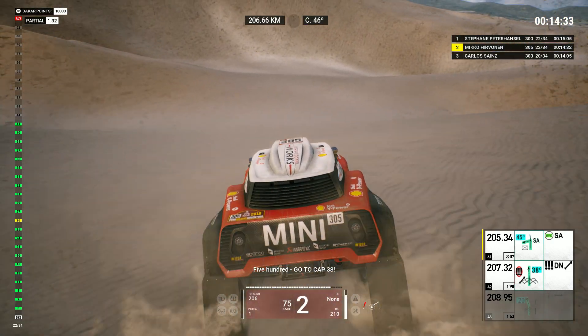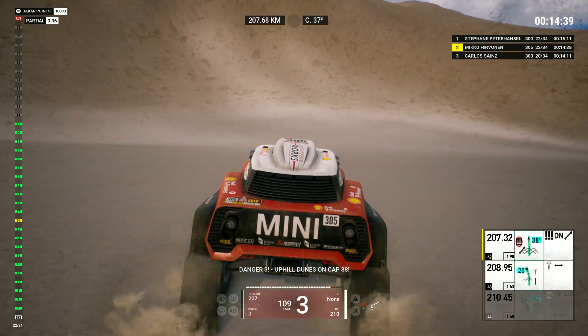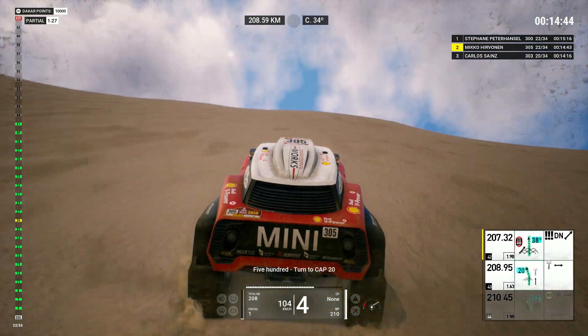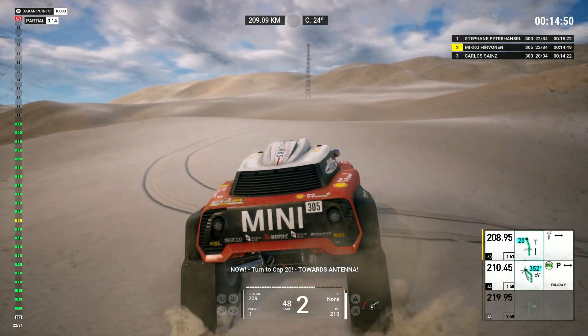Five hundred, go to cap thirty-eight. Danger three, uphill dunes on cap thirty-eight. Five hundred, turn to cap twenty. Now turn to cap twenty, towards antenna.